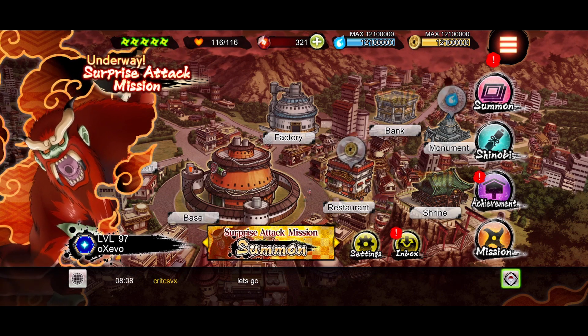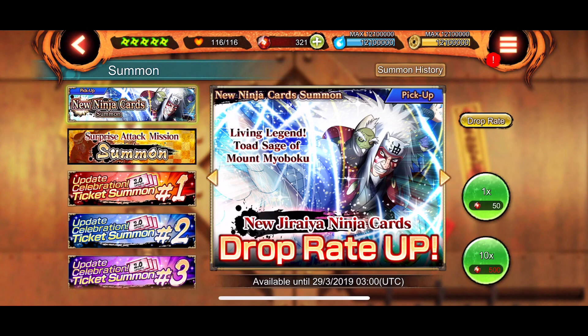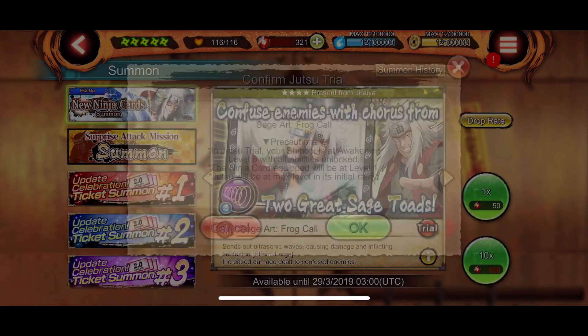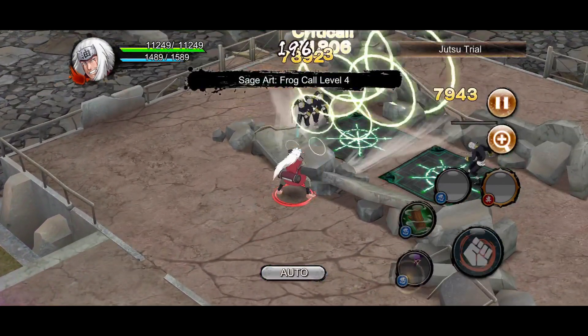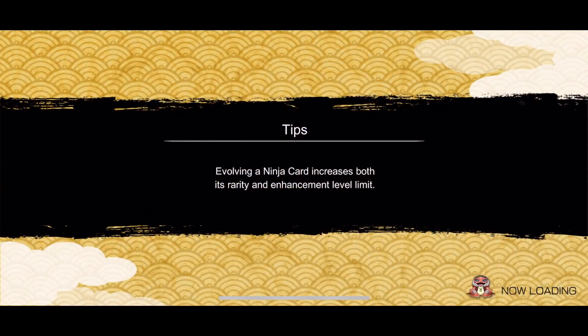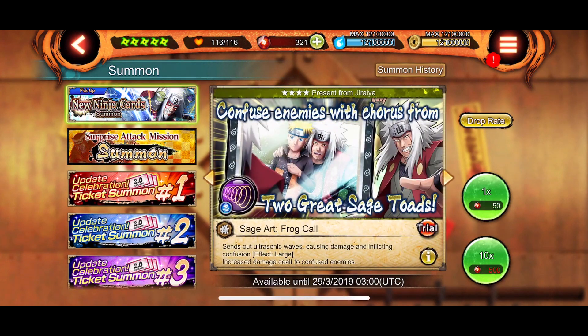I'll go into a surprise attack mission a little later, but first I want to talk about a few things. Jiraiya is here — his kit is decent, not bad. This move kind of confuses the enemy and you can hit over walls. His ult does take down a lot in SAM. It sends out ultrasonic waves causing damage and applies a confusion effect, and you deal increased damage to confused enemies.